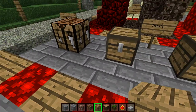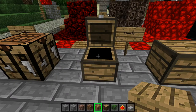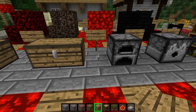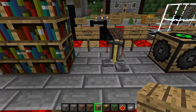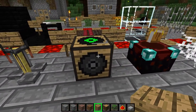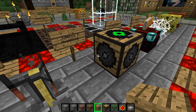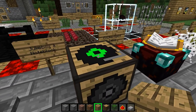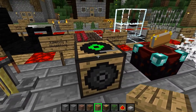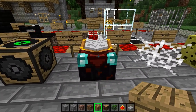Crafting table, chests — both single and double — furnace, dispenser, bookshelves, brewing stand, jukebox, and the note block. Note blocks are just jukeboxes without the record thing on top; it's just another speaker on top. Enchanting table.